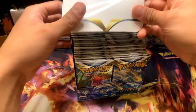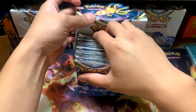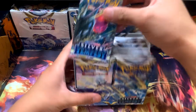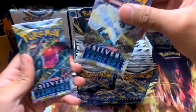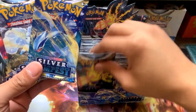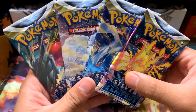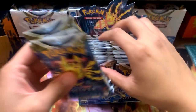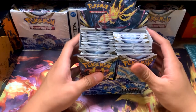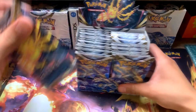Pack of 36 - look at all these packs! We've got to prop it up like we're in a store. You can see here we've got the Regidrago, we've got a Vulpix Alolan, we've got the Lugia here and a Regilecki. We've been waiting so long for these cards and so excited to open these. Hopefully we can get some really good pulls here. Let's get started with this left side.